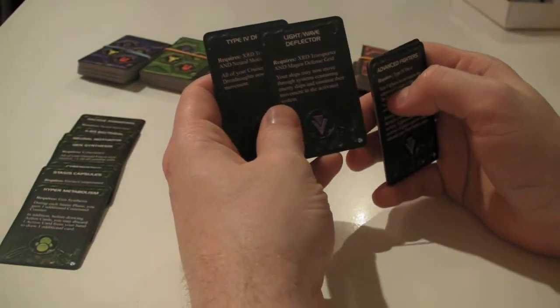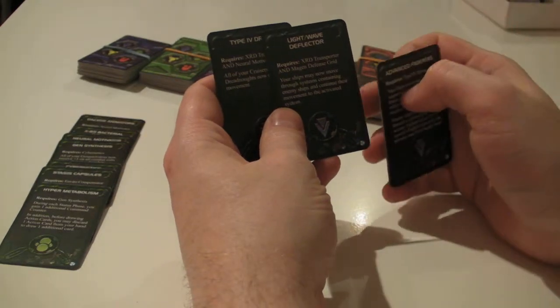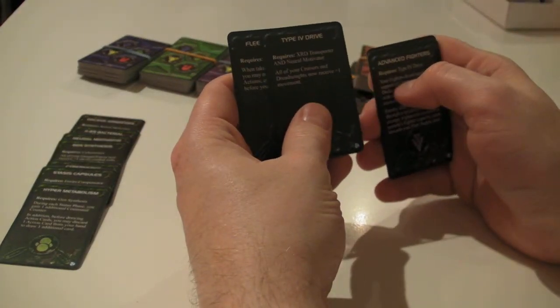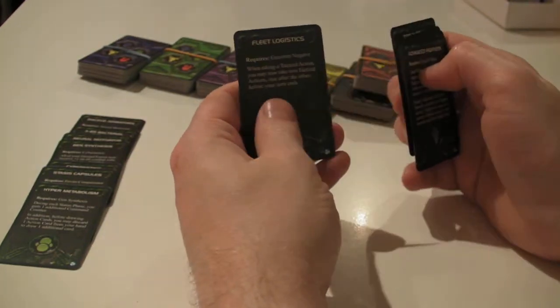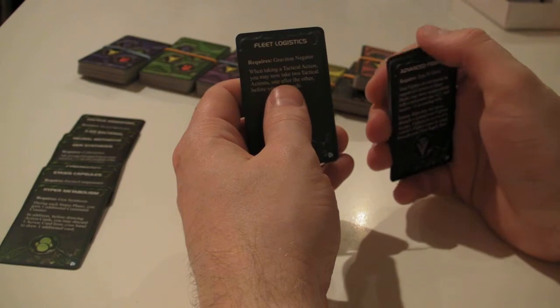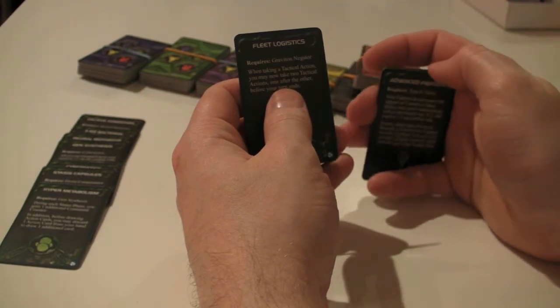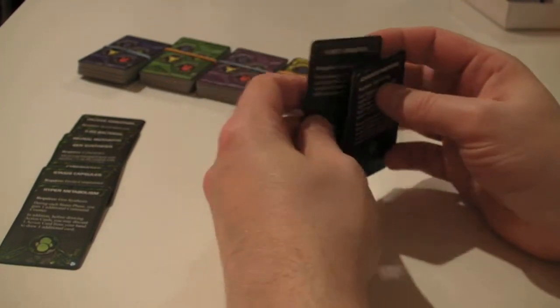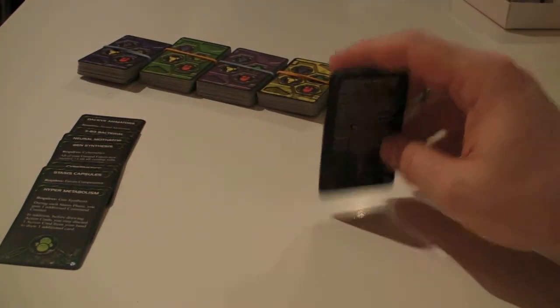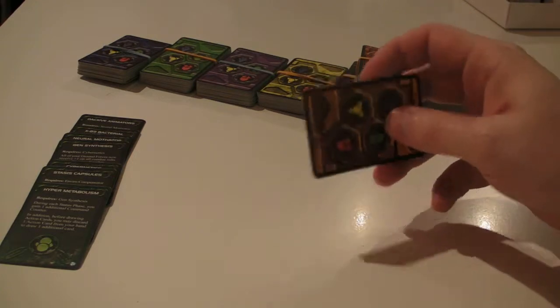There's one that allows you to move through systems that contain enemy ships without having to activate them or initiate combat, plus one movement, and then Fleet Logistics: when taking a tactical action, you may now take two tactical actions, one after the other, before your turn ends. That can be very scary for somebody that you're pushing on.